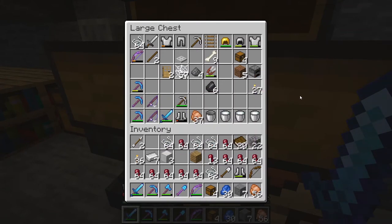I also have two fishing rods — both Lure 3, Luck of the Sea 3 — so I can start fishing for Mending books. I looked into Mending and it seems like it's what everyone uses nowadays — using XP to repair your items. So I'll obviously be doing that, I just gotta go do some fishing.